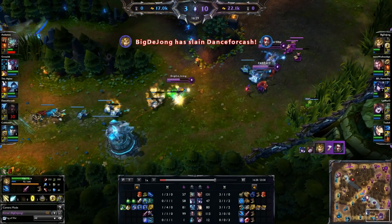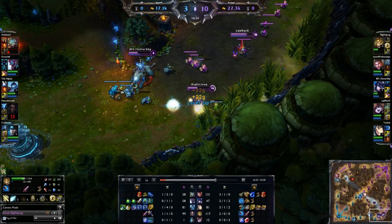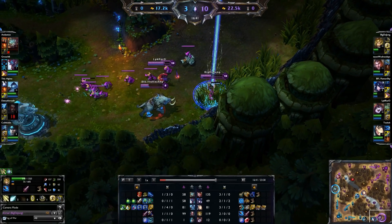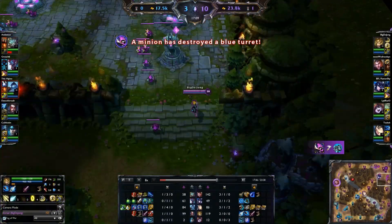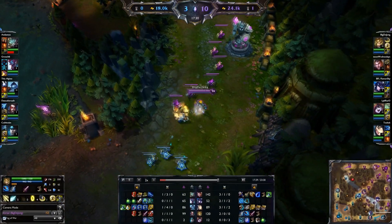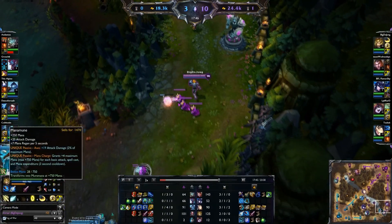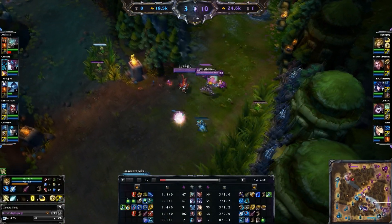I'm getting another kill there on Vayne with my ultimate — good job by Sejuani to dive in, and I'm happy I was able to clean up. This game definitely changes the feel of an AD carry's play early on. You don't have the same level of early game power spiking. But once you start — you can see right here I go back and finish my Muramana — I'm starting to feel really powerful. I've got up to 196 AD, and that's only going up because I just got my Manamune. Once that starts stacking and gets transformed, that's just going to give me even more damage.